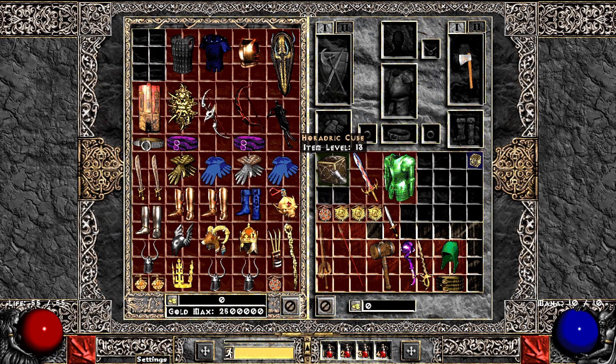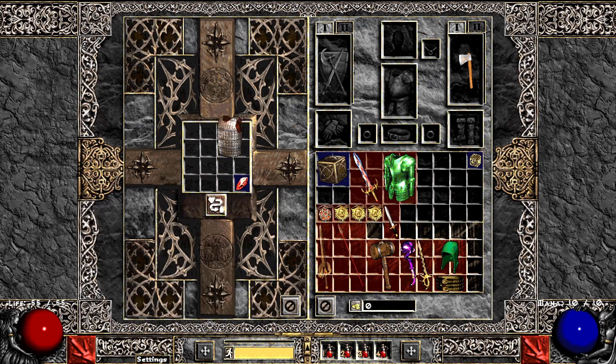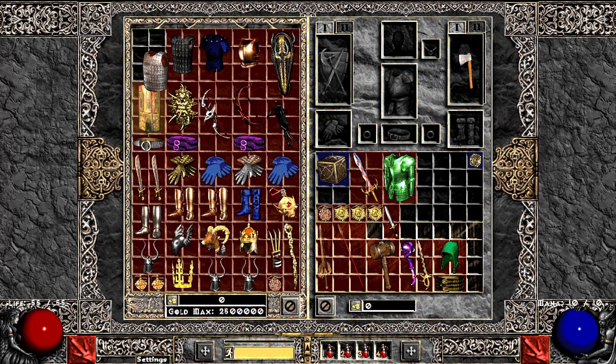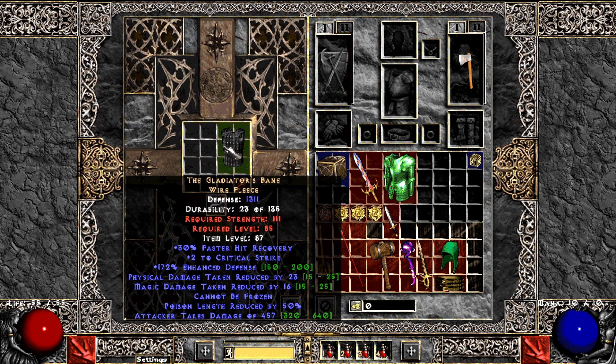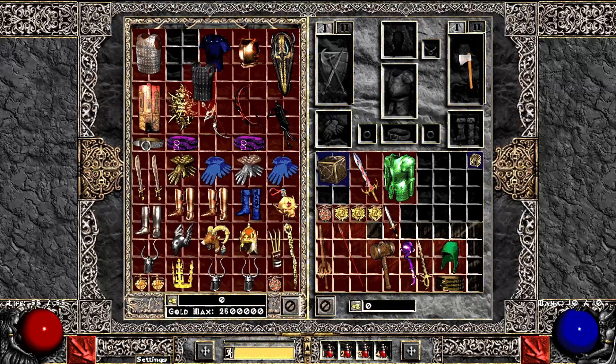Let's start with armors. First we'll go Scaldors — I've got more enhanced defense, that's probably not interesting. Let's go with Gladbane. I actually didn't see that they added critical strike. That's fun. And we got one trash socket.